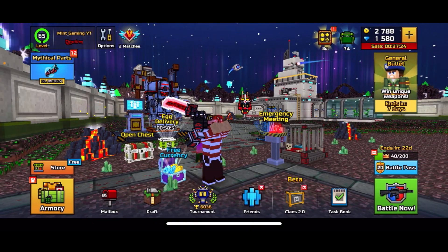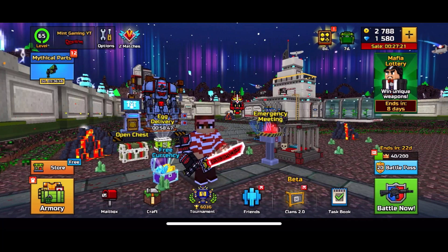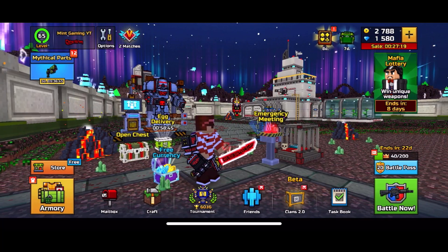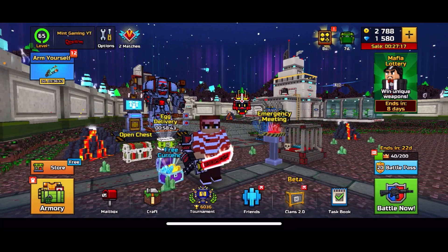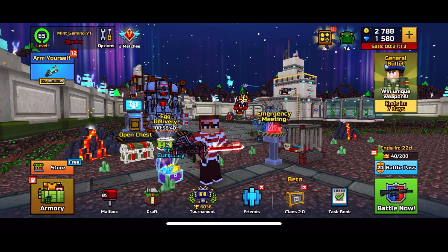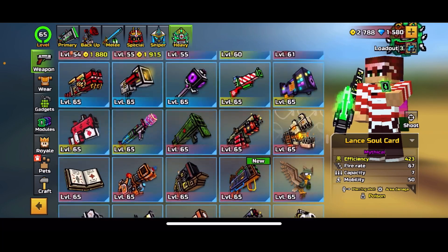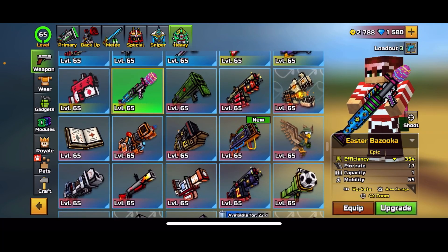Hey everyone, my name is Nolan and welcome back to another Pixel Gun 3D weapon review video. We got a new Trader's Van - it actually came out yesterday but I wasn't really paying attention, so I'm kind of behind on it. There are a couple new Easter weapons, like the Easter Bazooka.